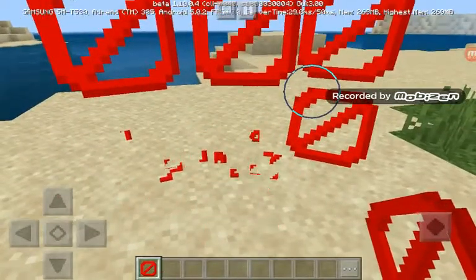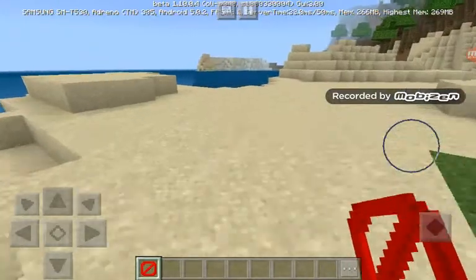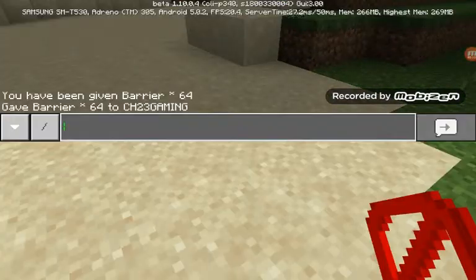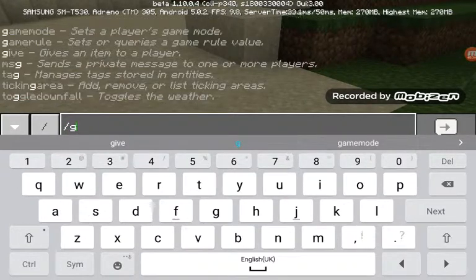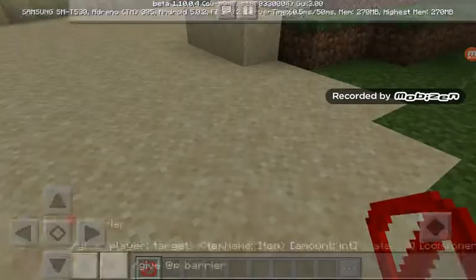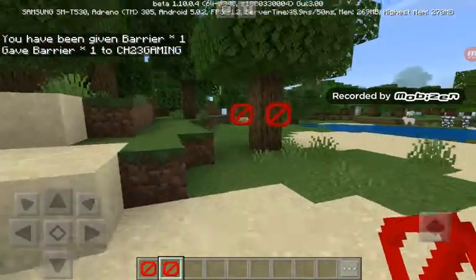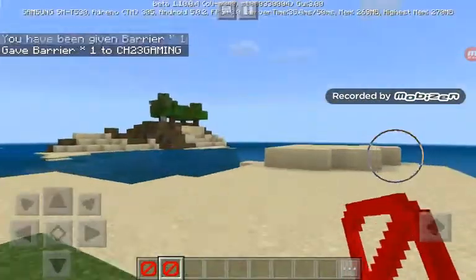So guys, as you can see, we have an invisible block. Remember: go in chat and type slash give at-p barrier. You can get a barrier — only one if you don't add a space and 64.